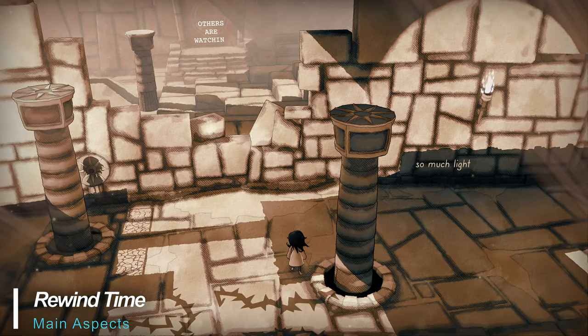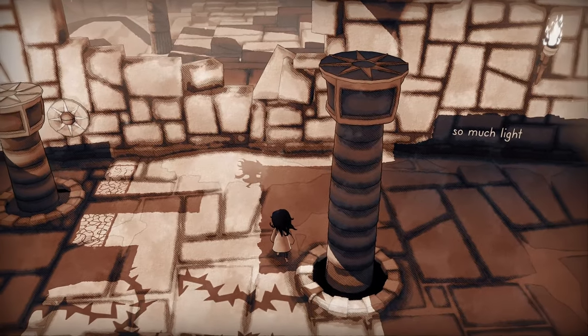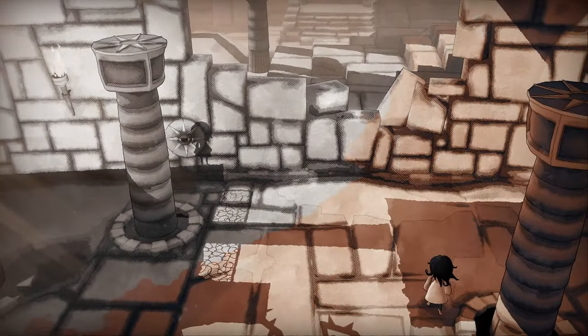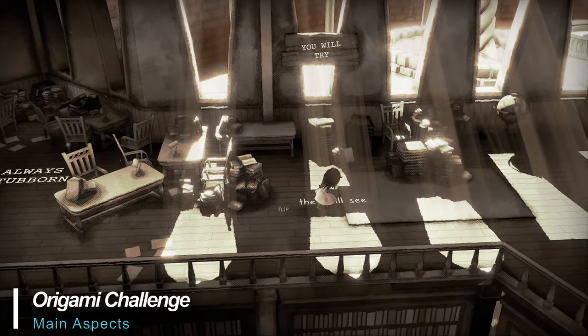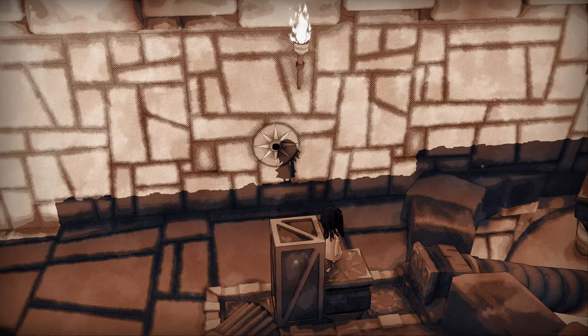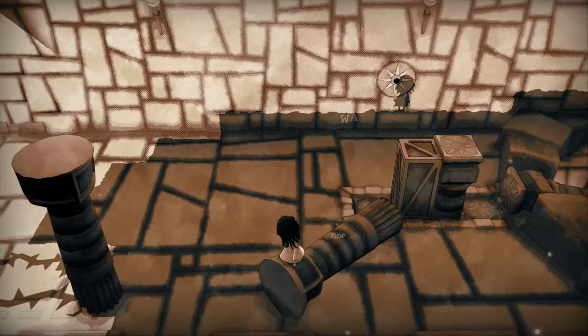A unique game mechanic — Shady Part of Me allows you to turn back the clock and rewind time, which helps to ease any concerns with failure and allows you to try different ideas while solving puzzles. Throughout the game, you'll find origami birds, some of which are easily accessible, while others add a new dimension of puzzle solving and exploration. Each piece found unlocks more storyline, further spinning the tale of a girl and her shadow.